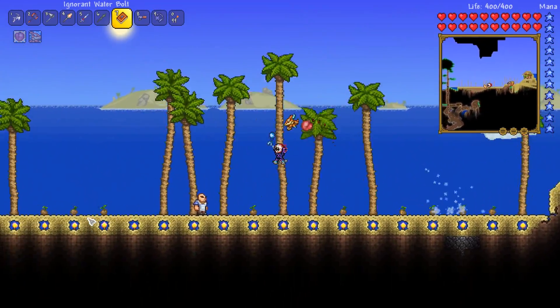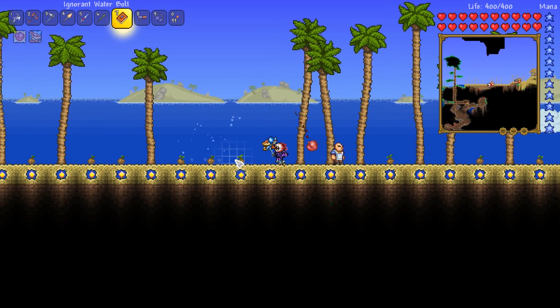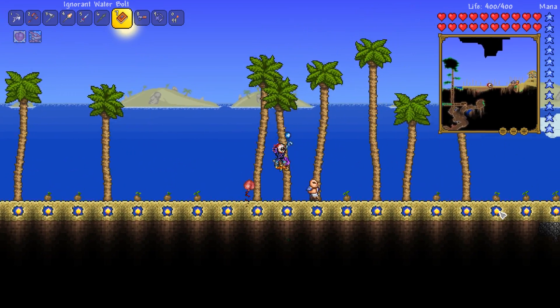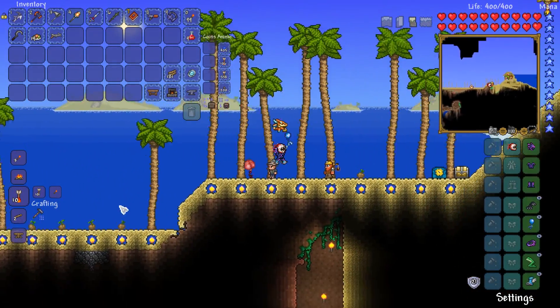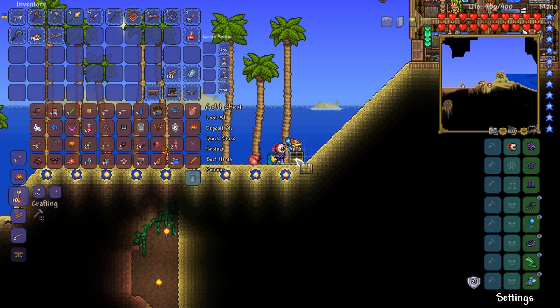We've had a whole bunch of palm trees grow since the last episode. Sadly, they're not all grown just yet. I need this one to grow here before I put the Eternia crystal back in the center. But the good news is I can actually go ahead and put this little slope back in because that tree has now grown, which is fan-freaking-tastic.